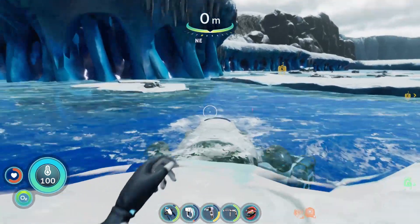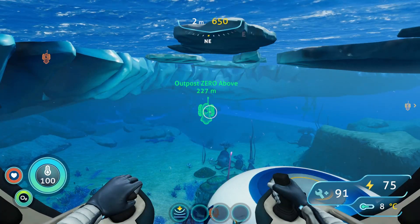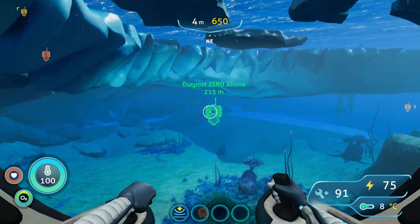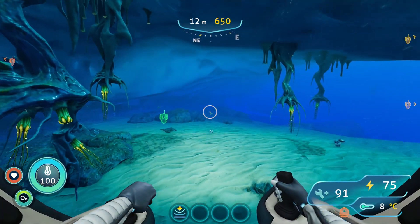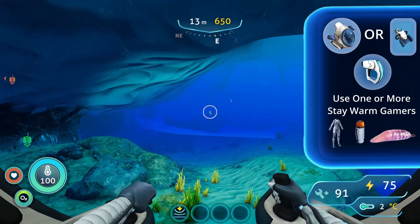Once here we're going to hop in a sea truck. Once we're in our sea truck below Iceberg Island, we're going to want to face northeast and start traveling for 200 and something meters. This is a short duration and you will be on land for part of it, so just take a scanner with you and make sure you stay warm.